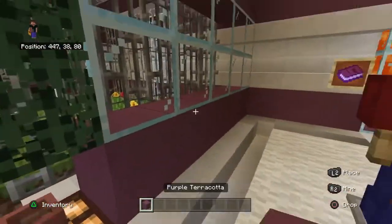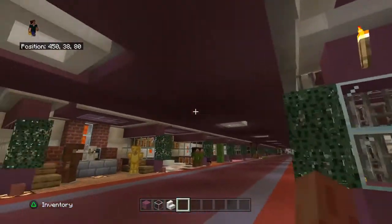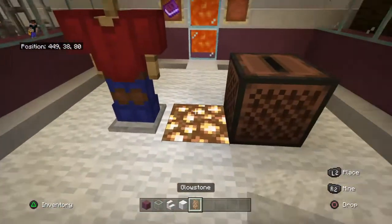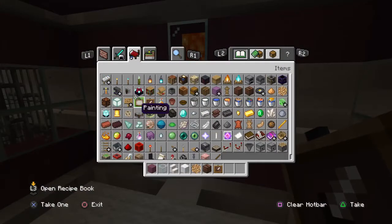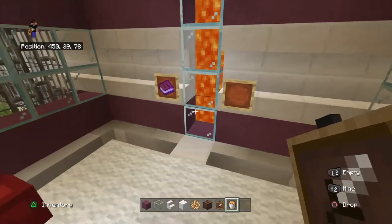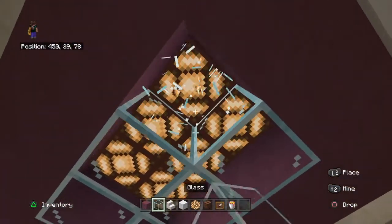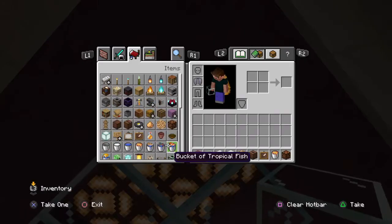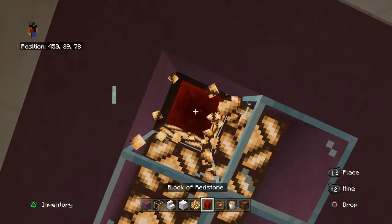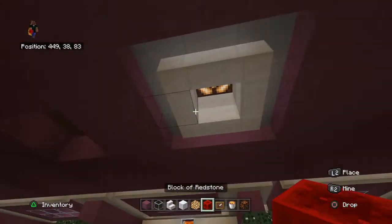So you want to grab your regular blocks: pearl terracotta, glass, quartz stairs, white wool, glowstone, jukebox, item frame, lava, and redstone lamp. Just put your jukebox in your inventory for now and grab whatever you're going to use to power it — for me that will be redstone blocks.